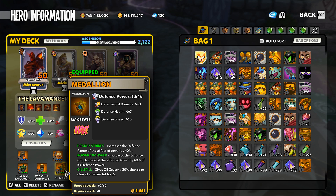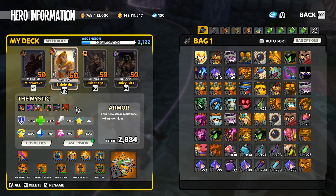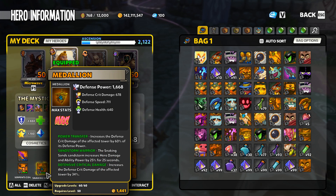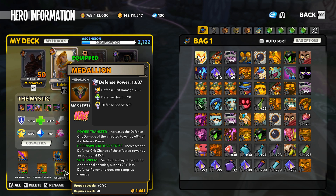I really should have Defense Crit Strike on the Oil Geyser but I don't have another one. Then we're going with some Fishers with Deadly Strikes, Defense Critical Strike, and Power Transfer. Then a Serpent's Coil just to get another defense down - Snaking Sands, Power Transfer, Sandstorm Warrior, Defense Crit Damage. That would be more effective if I took out Sandstorm Warrior or Defense Crit Damage and put in Defense Crit Strike, but I'm all out of shards.